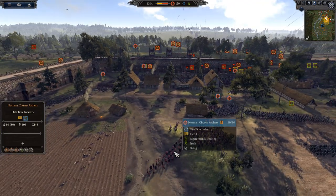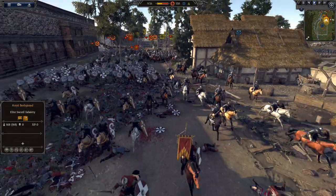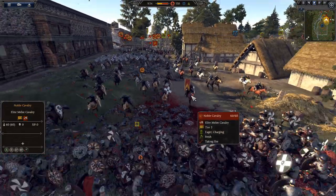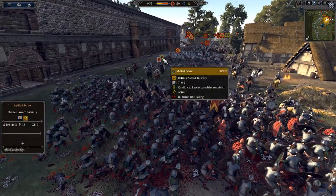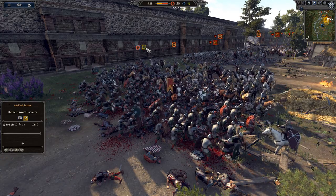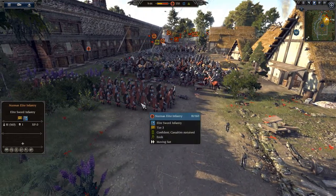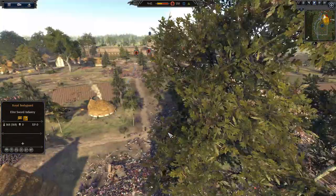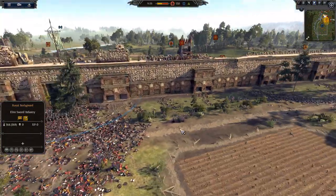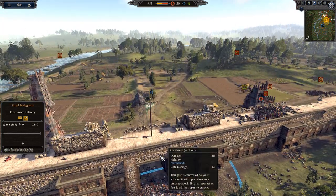That's a perfect target - the Norman archers are going to start lighting this cavalry up. The cav hasn't lost anybody yet but they're definitely losing hit points. The Normans are actually starting to waver on this side. One final unit of Mailed Seax is there, but the defenders have more Norman infantry coming around the corner. Looks like the gate has been pretty much well defended.